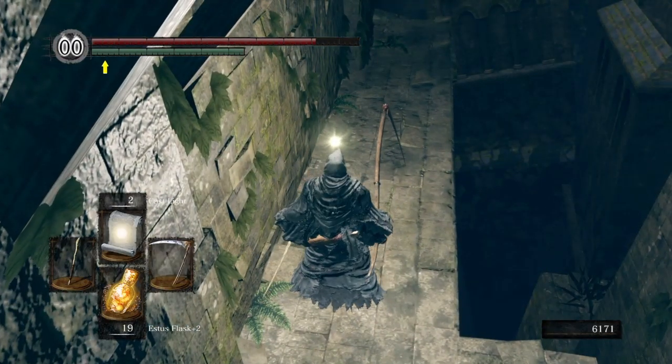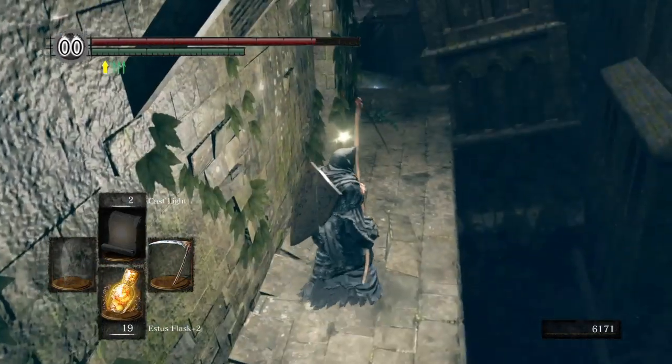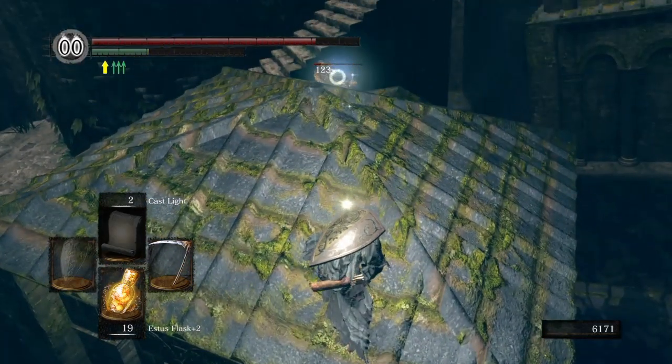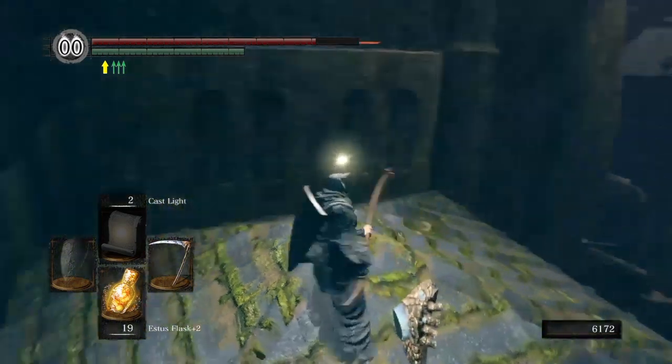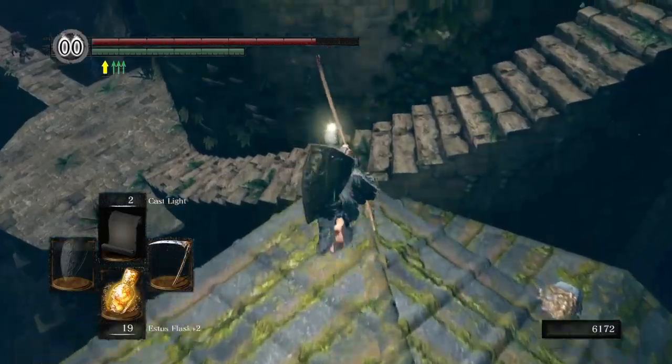You gotta cast light, or have a lantern, or have the Sunlight Maggot — something that gives off actual light. You can't use pyromancy. Here is a Crystal Lizard. If you jump and do a jumping attack, you can actually stun it and then kill it in one more shot. Twinkling Titanite — always worth it.